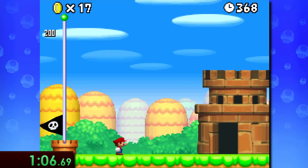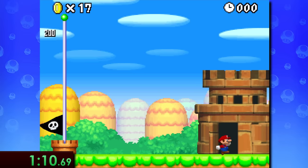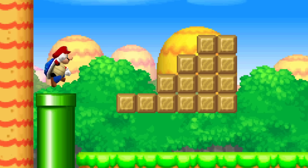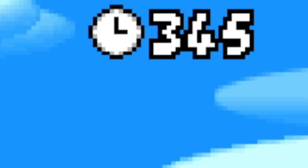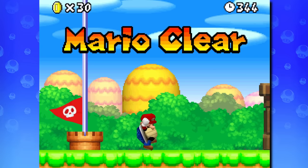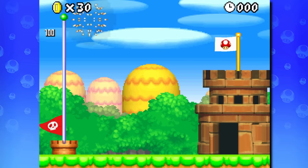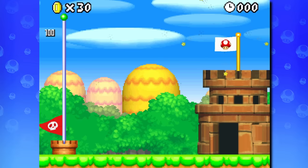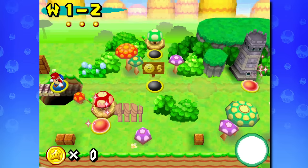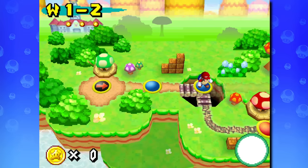Before we move on, there are two quick things to keep in mind when completing pretty much any level in this speedrun. First, you want to try and not end the level with the last two numbers in the time limit being the same. If you do, you'll get a longer ending animation with a bunch of fireworks, and although extra score is nice, wasting a few seconds in a speedrun isn't. This will also cause a mushroom house to pop in at the start of a world, wasting even more time.